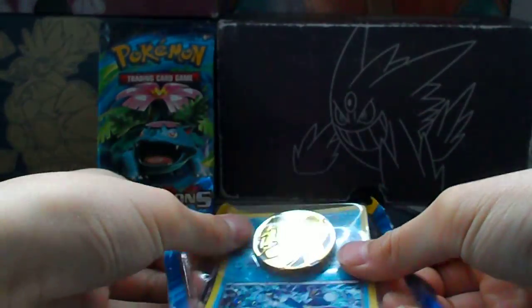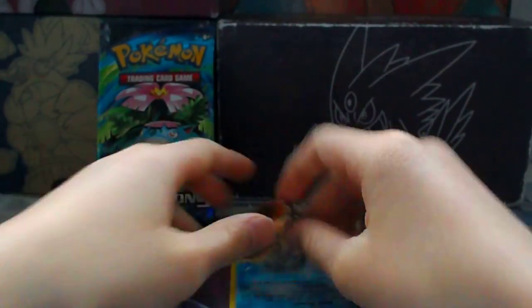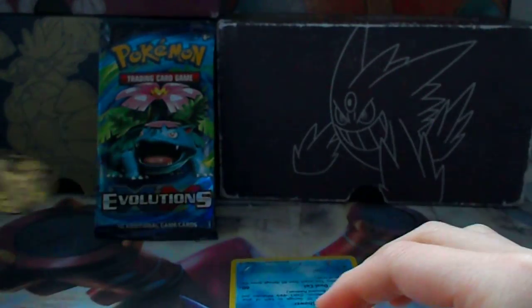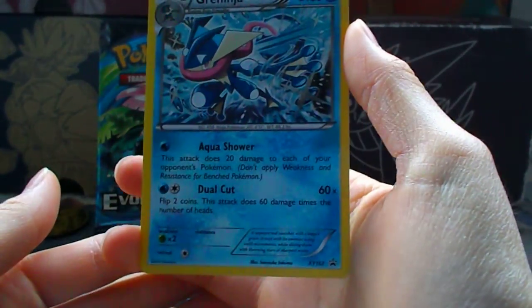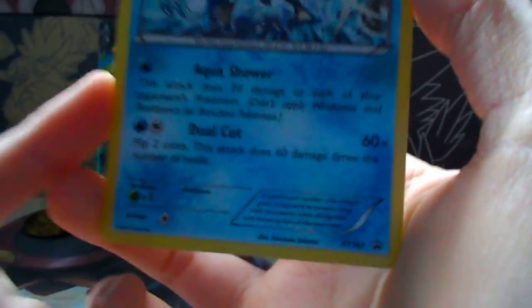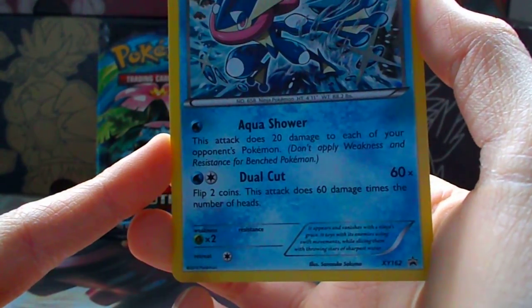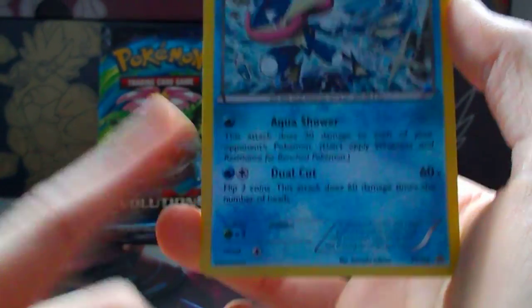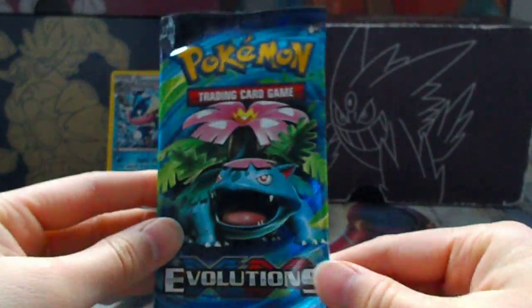Here's our Evolutions pack — we've got a Mega Venusaur. And here's the Pikachu coin and the Greninja promo. It has 130 HP, one retreat cost, Grass weakness. Aqua Shower does 20 damage to each of the opponent's Pokémon. Dual Chop uses two Water and one Colorless — flip two coins, and this attack does damage times the number of heads, so a maximum of 180 with two heads.